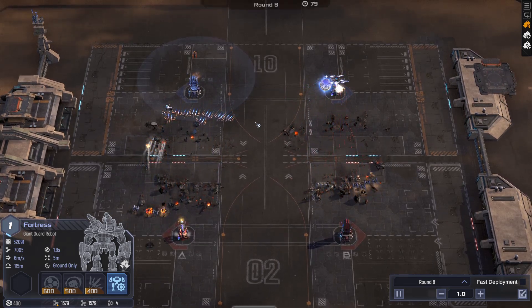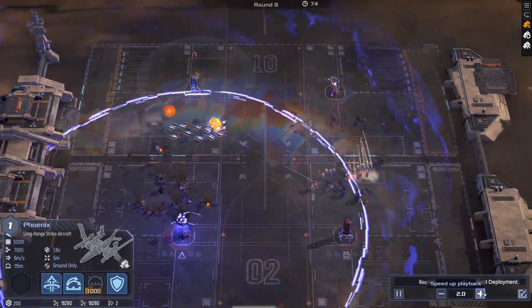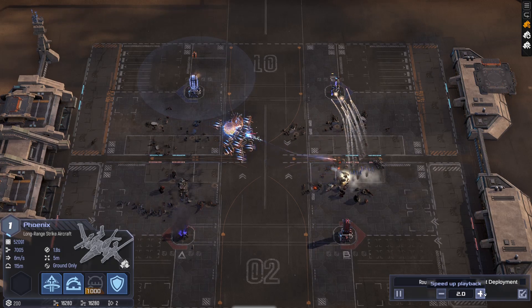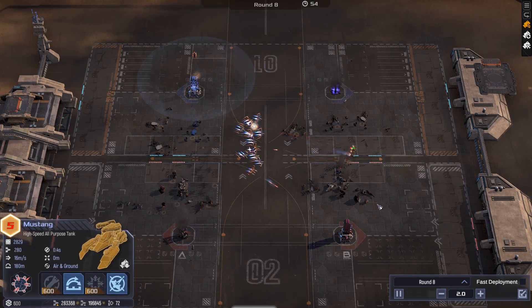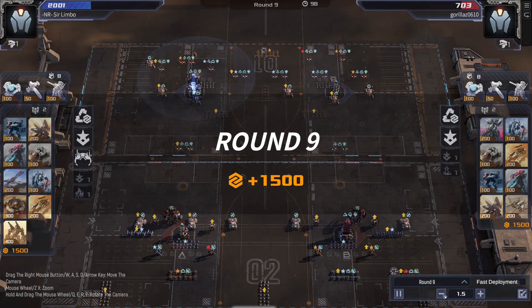I already have no more units on this side and my opponent has broken through. I am getting a tower, but it's too slow. I don't have the sufficient number of Mustangs that I need to kill all of these.